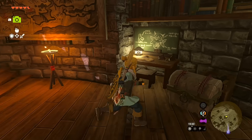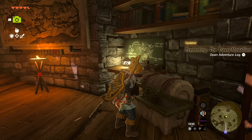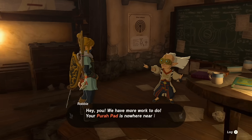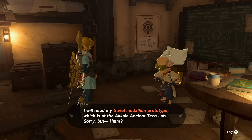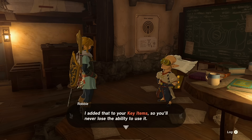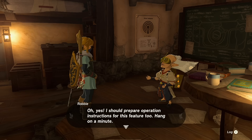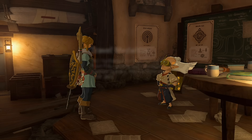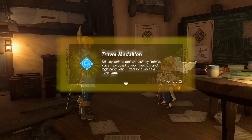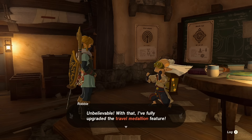Be sure to get a photo of the area. The chest here is what we came for — it's the Travel Medallion Prototype. Head back to Robbie's lab and he'll give you your first Travel Medallion. If you have nine towers activated, you get a second Travel Medallion. If you have all 15 towers activated, you get a total of three medallions. Speak with Robbie again to collect your second and third Travel Medallions.